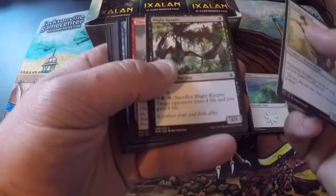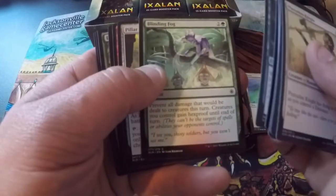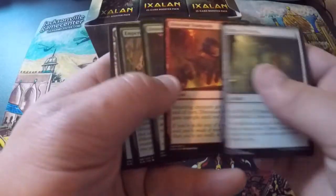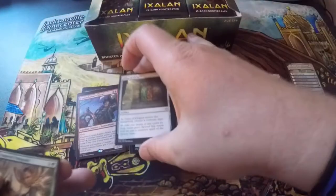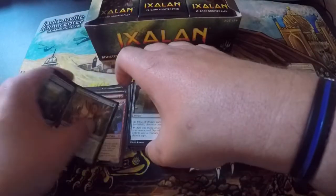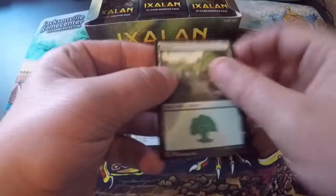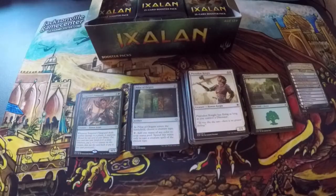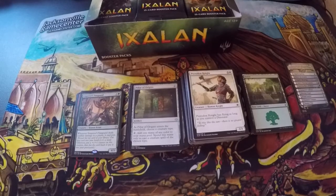Not Blight Keeper, not Queen's Commission, Prosperous Pirates, Deep Root Warrior, Shore Keeper, Jade Guardian, Water Trap Weaver, Blinding Fog. Uncommons: Pillar of Origins, Dinosaur Stampede, Drover of the Mighty, Emperor's Vanguard — the exploring mechanic is pretty good in my opinion, I like that one. Just for the sake of playing new decks on Magic Arena, their computer game. I haven't been on there in a while — I find the concept neat though.